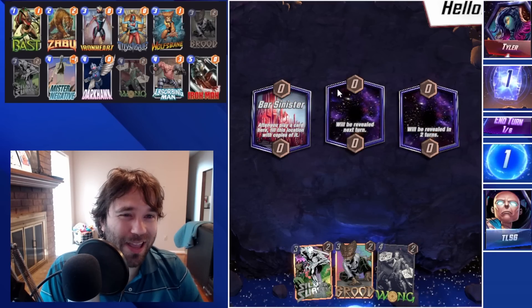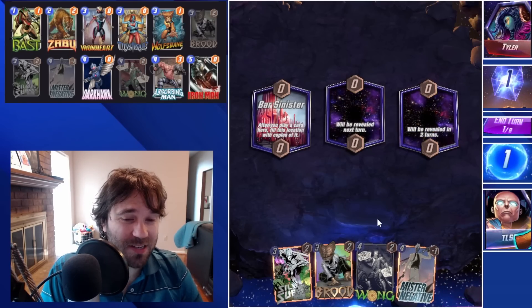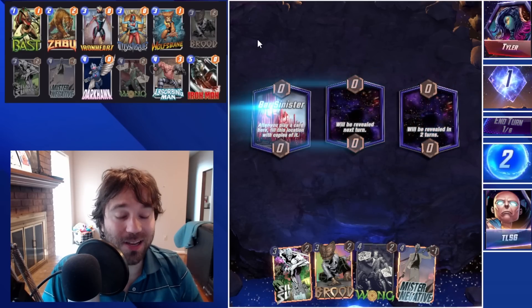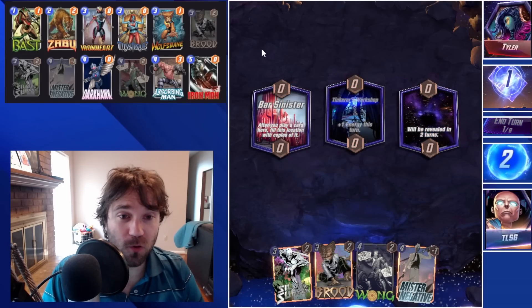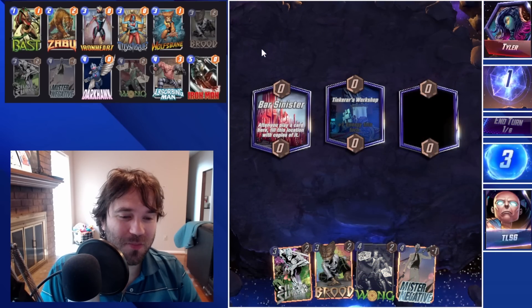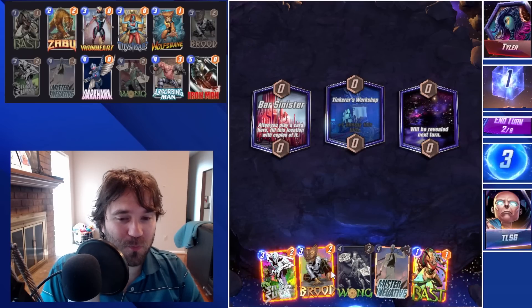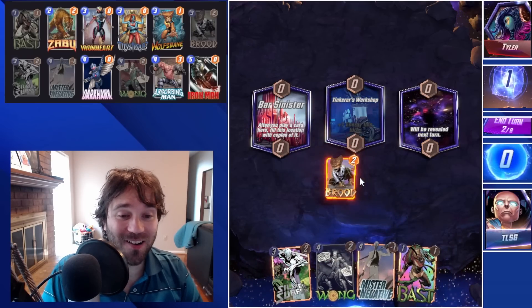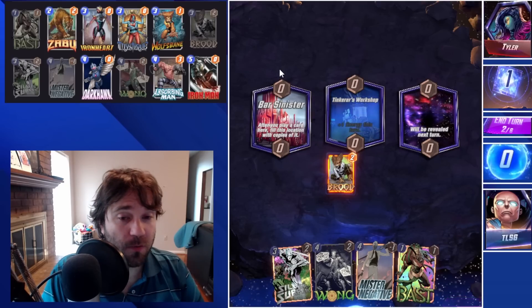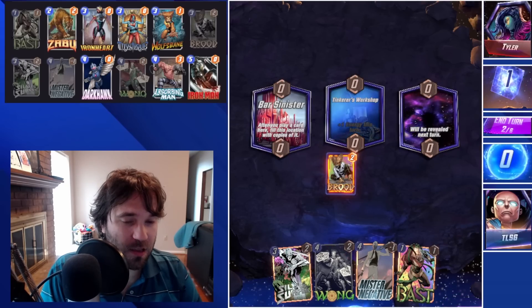We actually just lost to Tyler. They were running an Electro ramp Sandman deck. We had Zabu and Mr. Negative on three, and they had Electro into Sandman on four — completely derailed everything we wanted to do. We have to be aware of that play line.